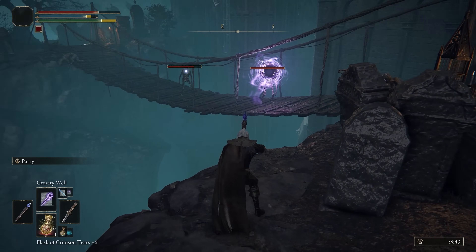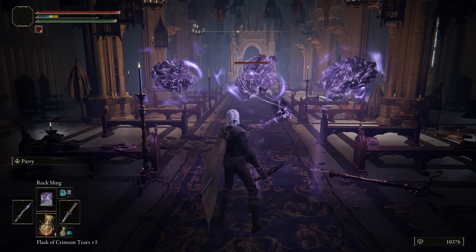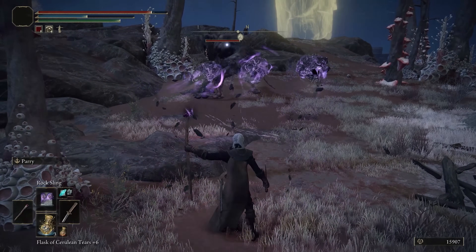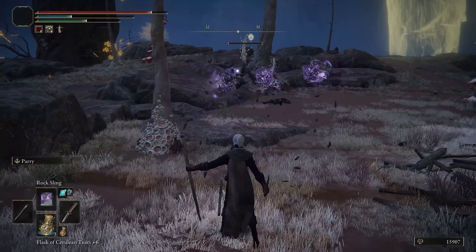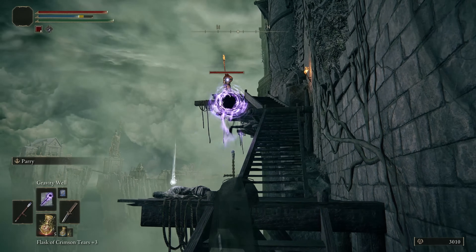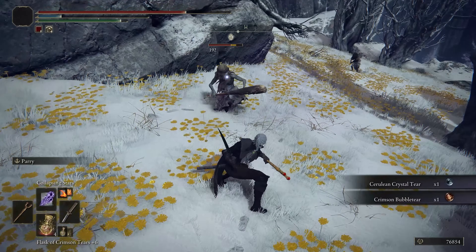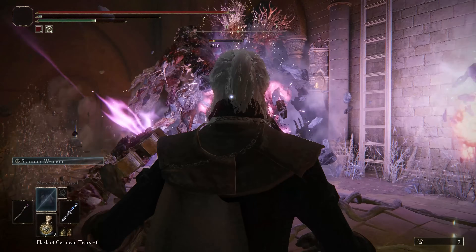Another of the strongest sorcery types would probably be Gravity Magic, also a school of 5 sorceries. Rock Sling has long been a staple in most common sorcery builds — dealing physical damage means its performance is never less than serviceable, the friendly stat requirements and FP consumption allow it to be picked up without much hassle, and the above-average poise damage ensures plenty of utility even in the late game. Gravity Well and Collapsing Stars allow enemies to be physically displaced and brought towards you, giving great synergy with melee sorceries, and with the right setup they're capable of outpacing most other beginner sorceries in damage. And Meteorite of Estelle is… well, it's Meteorite of Estelle.